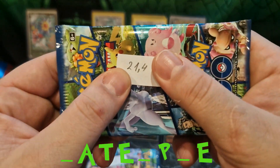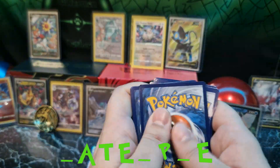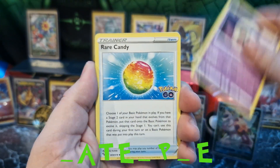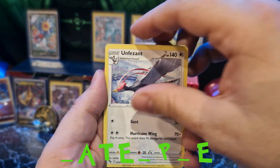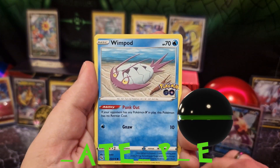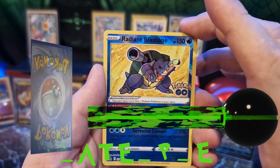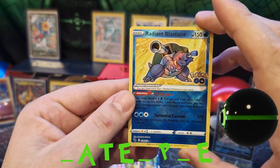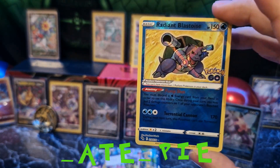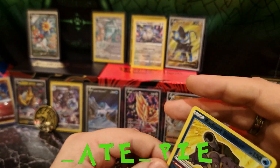21.4 — these packs look kind of dark. Metal energy, Rare Candy, Unfezant, Pikachu, Squirtle, Bidoof, Wimpod, Larvitar — and oh nice, Radiant Blastoise! We got the Charizard, now we have the Blastoise, and the last card is a Blissey holographic. Blastoise — such a nice Pokemon. So far, very good pulls.